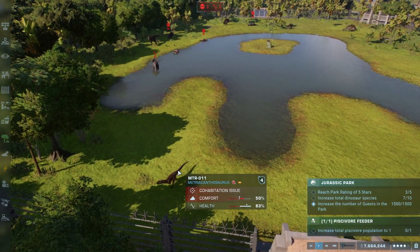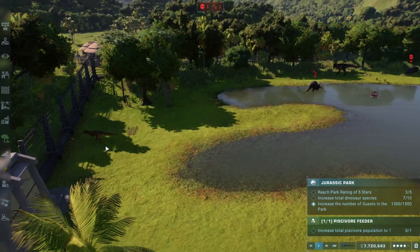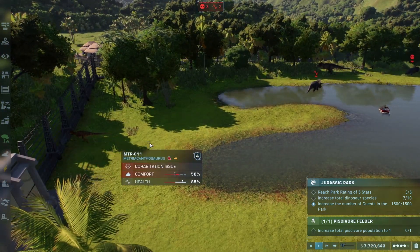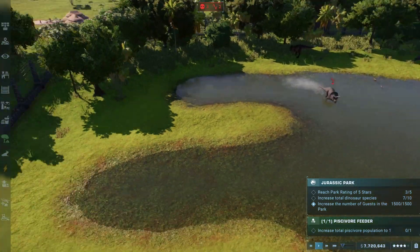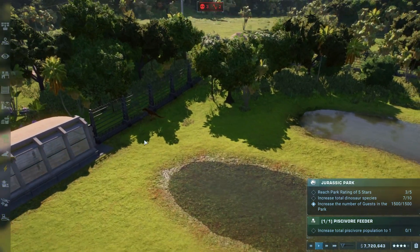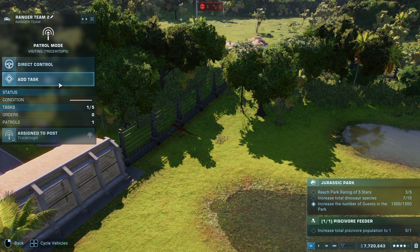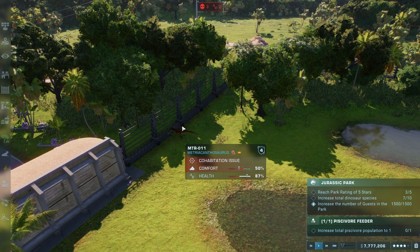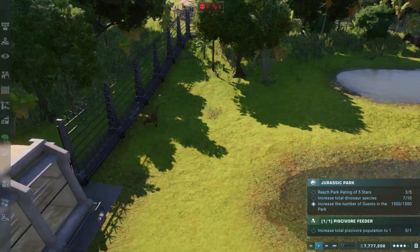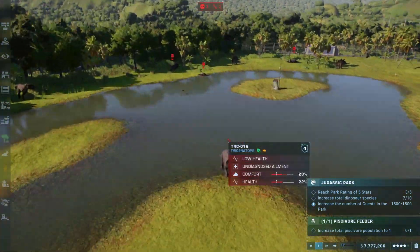The Metricanthosaurus Alpha exhibiting an incredible healing factor — he had been injured but has shaken off the injury and is coming back to full health. That is going to be a very interesting development. He's actually putting a little bit of damage on that gate. We are going to want to make sure that we repair that — get this fence repaired before this incredible beast is able to break out, exhibiting the strength of a Tyrannosaurus Rex.